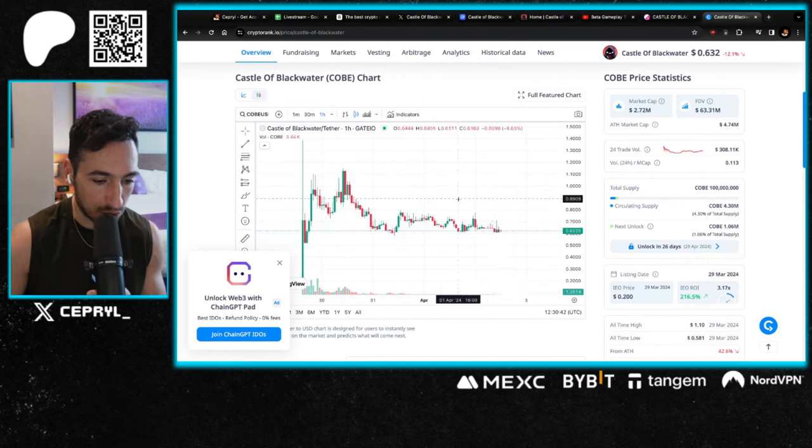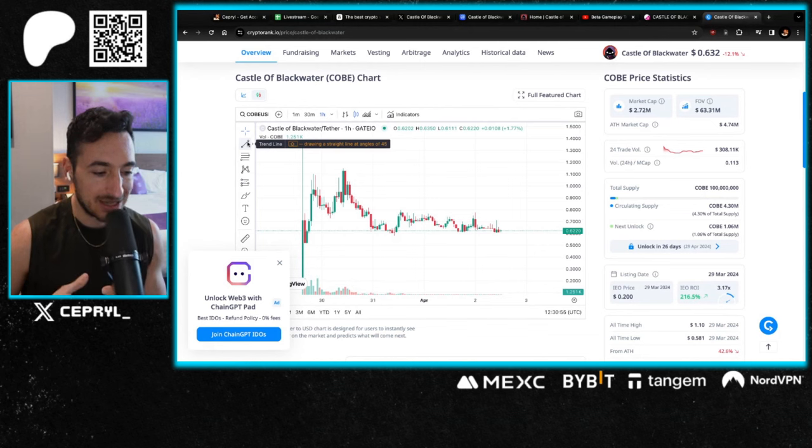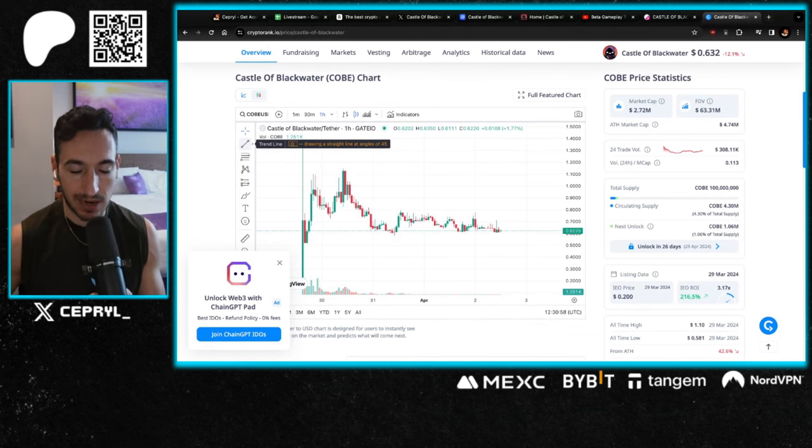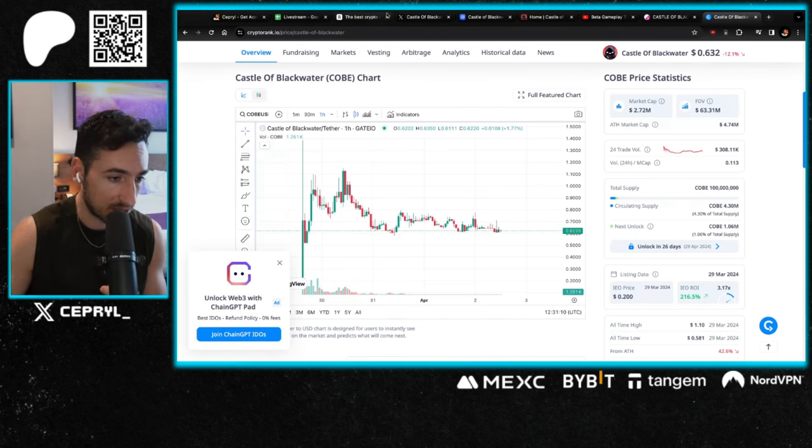The project then went to an all-time low, and this actually looks like a very highly coveted accumulation zone and definitely a good entry. This is why I always discourage you guys from FOMO-buying at the launch of a project, because you're going to become the exit liquidity of the pre-sale investors — a very simple factor that a lot of people still don't understand. After a pre-sale it's gonna go to an all-time low, and that's the moment you need to enter. But of course, this is not financial advice — do your own research.